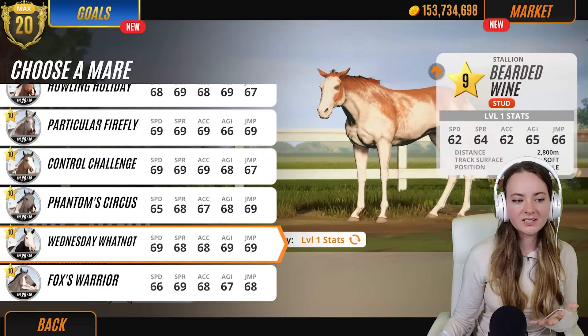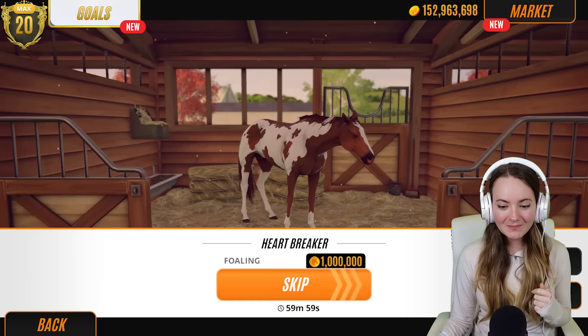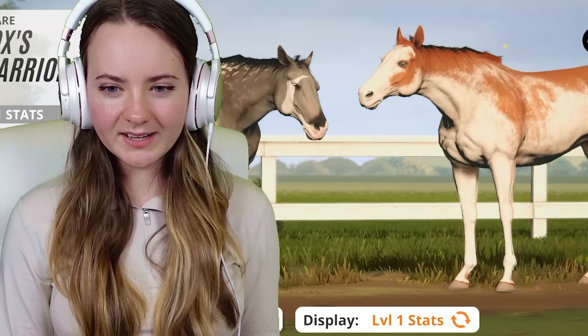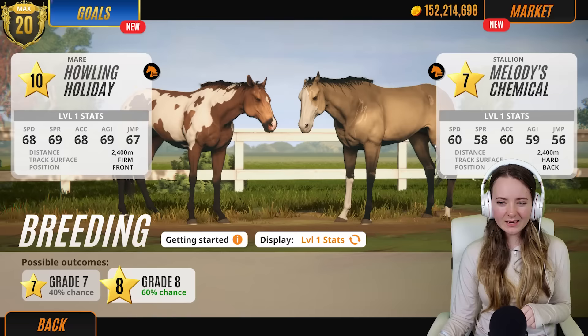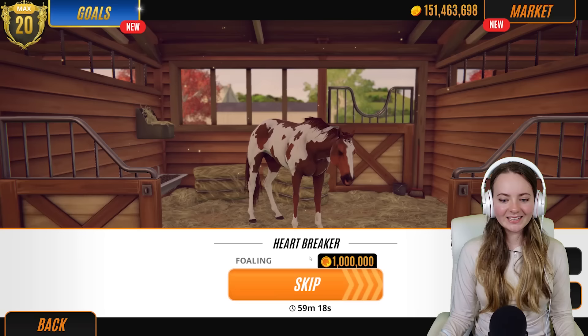I'm going to miss the old screen but this one works a lot better. For this I definitely want to do heartbreaker. Of course I'm missing stuff so I have to buy it, but that's fine. For the next horse we have to grab bearded wine again, however this time I wanted to do fox's warrior. I kind of don't see this going particularly well for the colors and patterns but you never know. We'll go ahead and quick buy that, and the final breeding in this round is howling holiday.